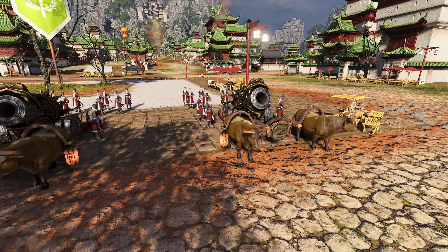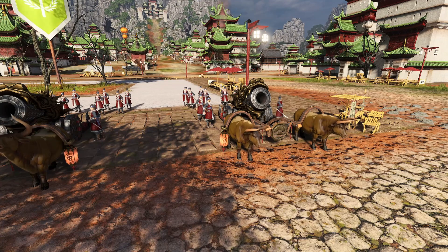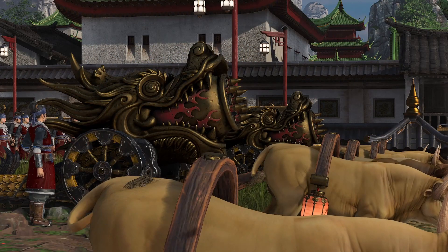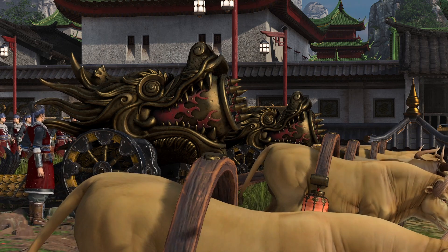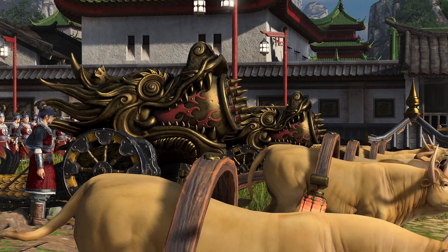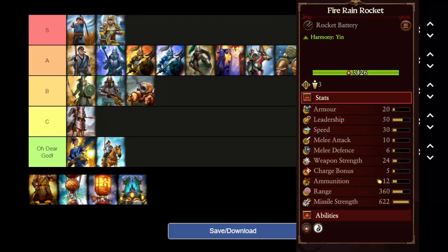Talking about supporting units: the Grand Cannon of Grand Cathay goes in B tier. It's okay, it has decent range, but the problem is it has almost no survivability — it dies almost instantly, and even a Fury landing on one will destroy it. A tier goes to the Fire Rockets — like hellstorm rocket battery lights, they don't hit as hard as full hellstorm rocket batteries but they give great value for money and deliver consistent damage. They're fantastic in battle and add great variety to your army compositions.